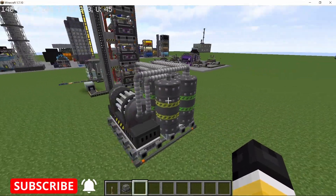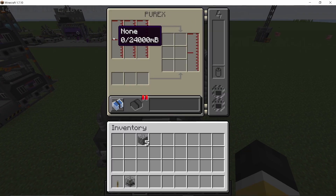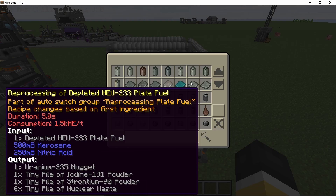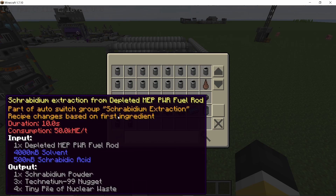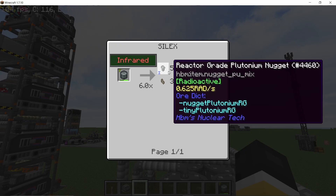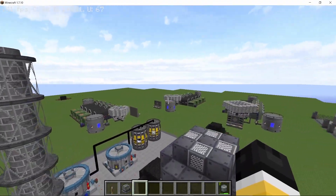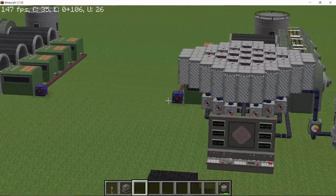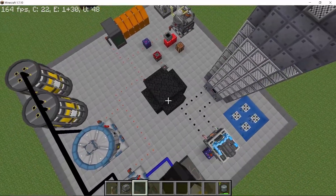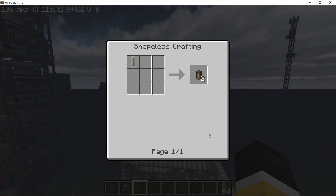Next up is the Purex, a new machine for reprocessing nuclear fuels. It looks like this and has input and output slots on all four sides. The recipes include the Xenox fuels, pressurized water reactors, plate fuel, and watt pellets, but sadly no RBMK fuel — RBMK still requires the Silex to process. The pressurized water reactor in this world got taken out by a meteor.